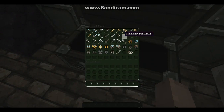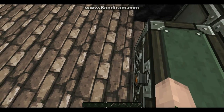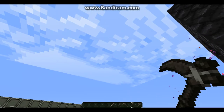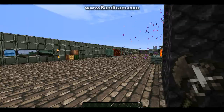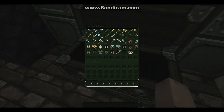Stone pickaxe. Now finally the wooden items — wooden sword, wooden hoe, wooden shovel, wooden pick, and wooden axe.